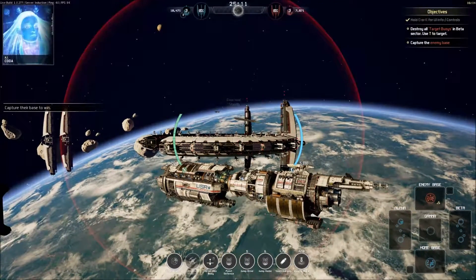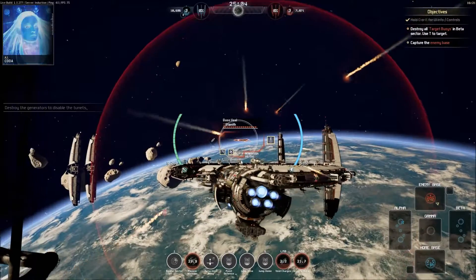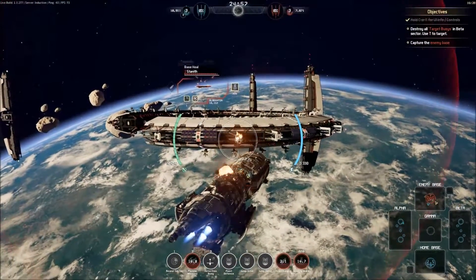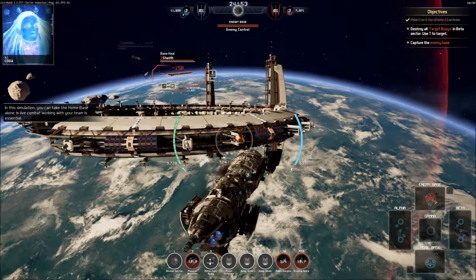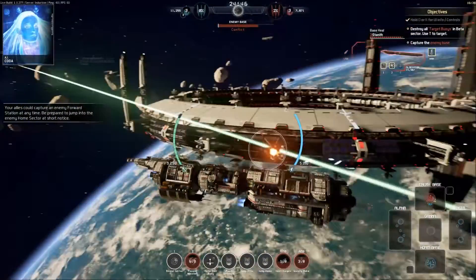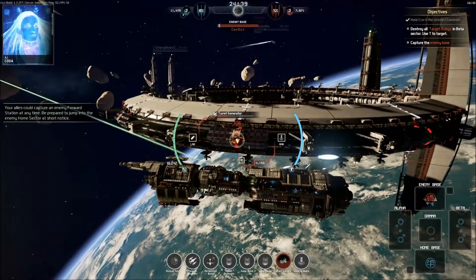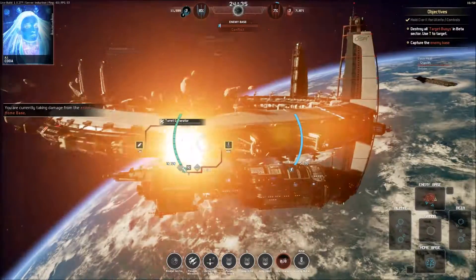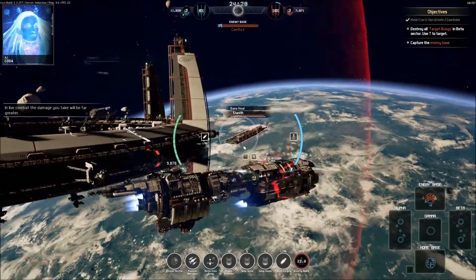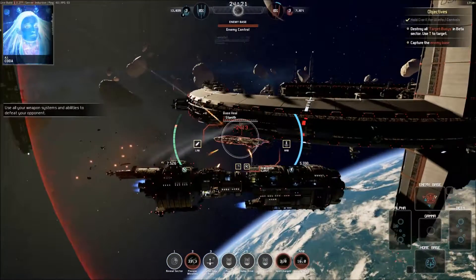In this simulation you can take the home base alone — in live combat, working with your team is essential. Your allies could capture an enemy forward station at any time, so prepare to jump into the enemy home sector at short notice. Kill — I'm currently taking damage from the enemy home base. Let's get rid of these dudes. Let's destroy these turrets for our allies. Use all your weapons, systems, and abilities to defeat your opponent.